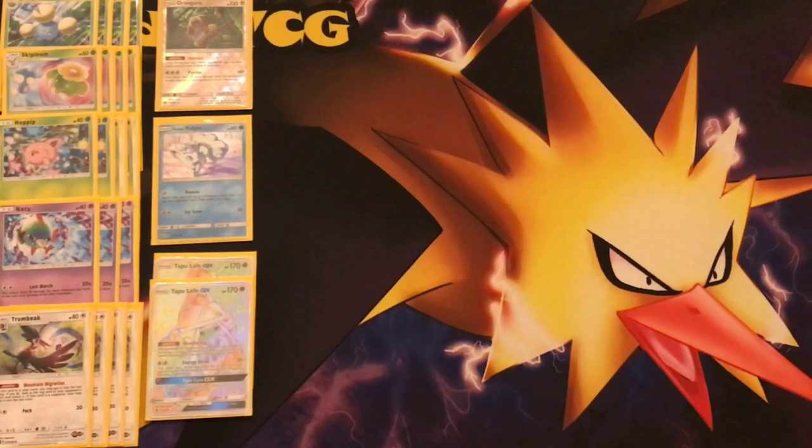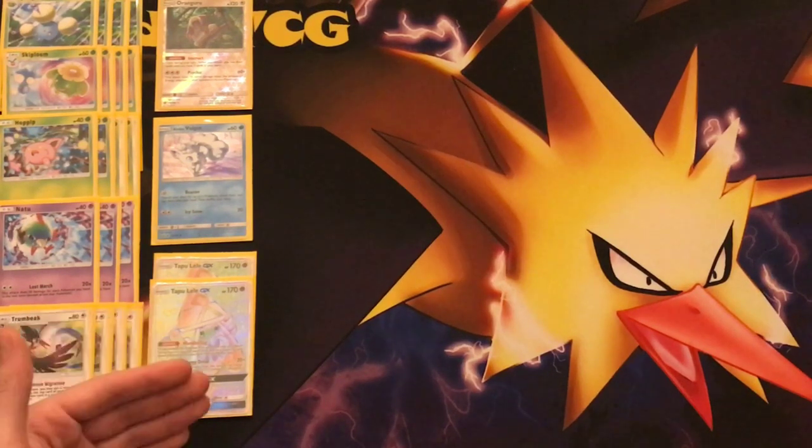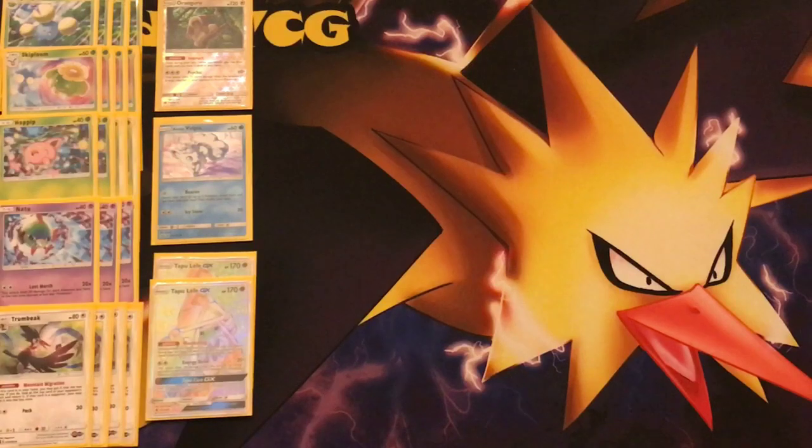If you draw into an Ultra Ball from Oranguru, you can grab your Tapu Lele, use a Cynthia, and you're rolling again. We also have the Beacon attack on Alolan Vulpix from Guardians Rising — this promo alternate art card is an ideal starter. Let's say you go second: on your first turn you can't do much, so just rely on Alolan Vulpix to search out your puzzle pieces — some Trumbeaks for more damage, or a Skiploom to get rolling again. Those are all the Pokémon in the deck.